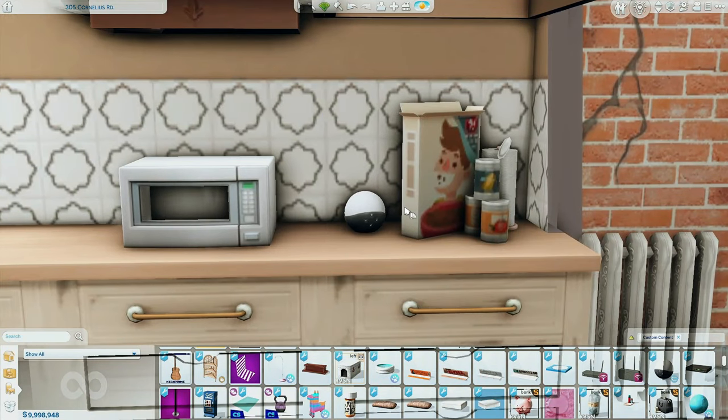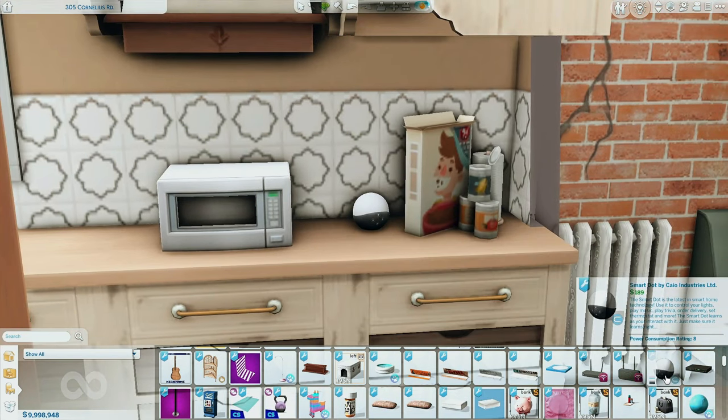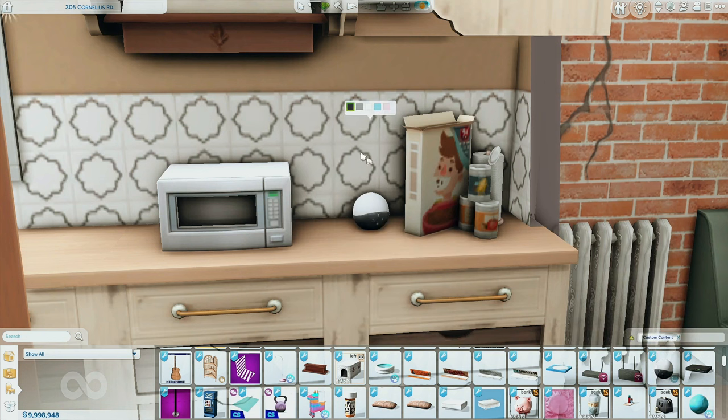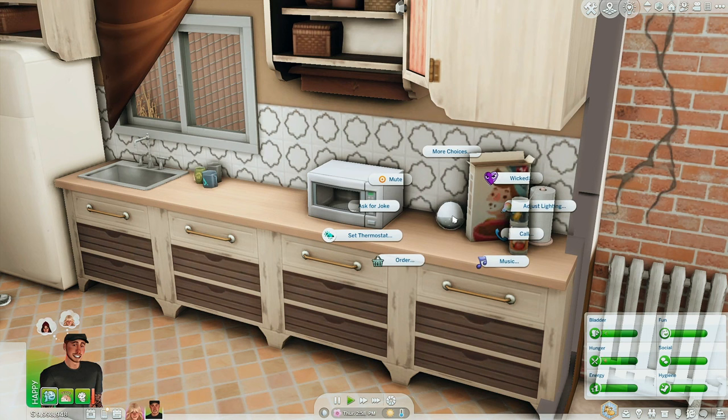Next object is more of a functional object — a new functional object. It is the Smart Dot by Kayo Industries. I don't remember exactly who this is by — if the creator's name is Kayo, great — but I will have everything linked below. This is like your Lindsey that we already have in the Sims, but I'm pretty sure there's more interactions you can do with it. So you have a couple of different swatches — I'm going to go with the gray one because I think that matches a little more. And once you click it, there is so much you can do.